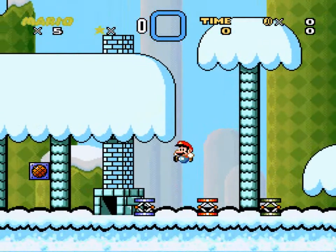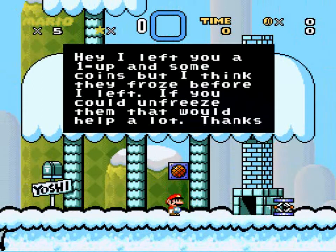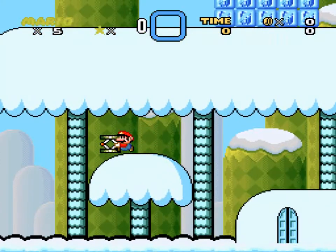Let's see — new springboards. This one bounces you. These are variable height springboards; they all bounce you differently. Here we have the little note block. Yoshi has left me some 1-ups and some coins. All that stuff happens to be right up there.